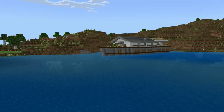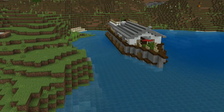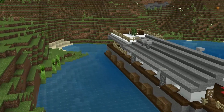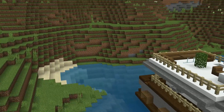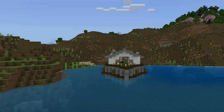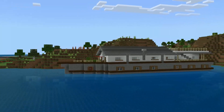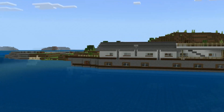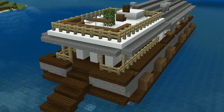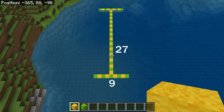Welcome back to a brand new episode of Build Guide. We've returned with a slightly larger build — quite early game because all I've really used is wood, stone, and snow, so you can build it pretty early on. I try not to use too many expensive materials; the most expensive is probably the stone. Everything else like the wood is quite inexpensive, and you don't have to use the exact wood types if you don't want to — you can change it around.